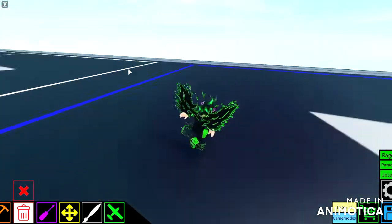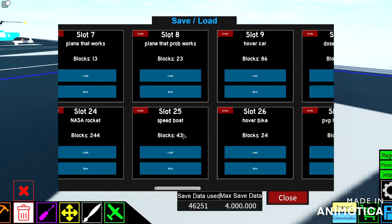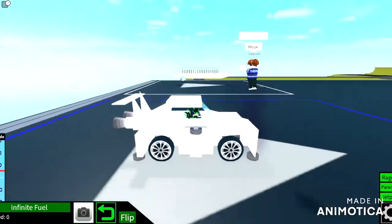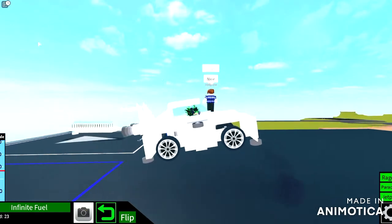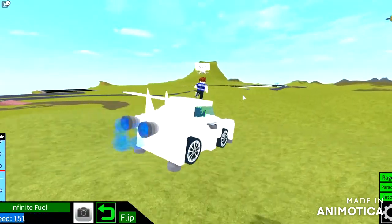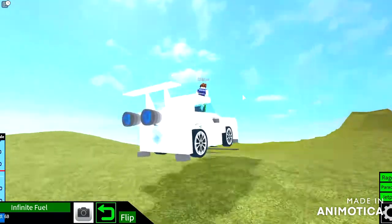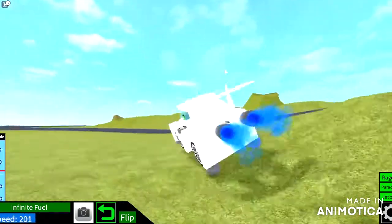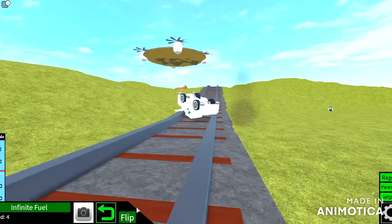He wanted me to record my builds, so I'll do some of mine. I'll load in my car — this is my car. It flies, it's a hover car. It has turbo mode, it turns, you can go back to the ground. It doesn't have reverse yet, but in the air it has reverse. You can also hold F to flip it over.